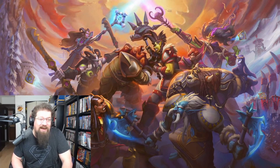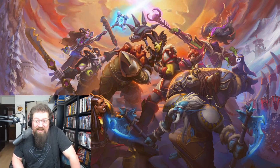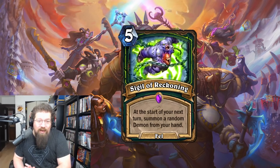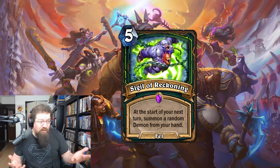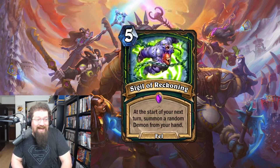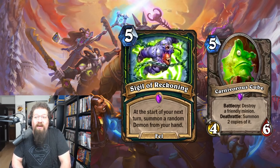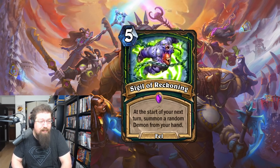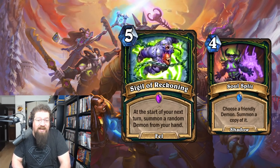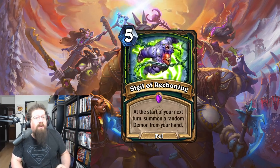Starting off at number 10 — Demon Hunter really is not very good in wild at the moment, but it's Sigil of Reckoning, which is a new Fell spell sigil. At the start of your next turn, summon a random demon from your hand. This has a lot of implications in wild where you have cards like Carnivorous Cube and Soul Split, which can copy a demon — so you're cheating out stuff and able to abuse it way better in wild than in standard.